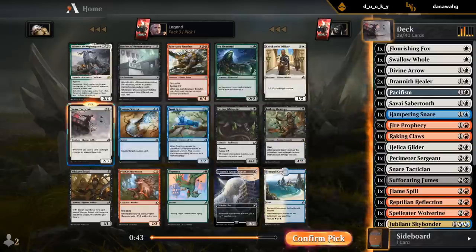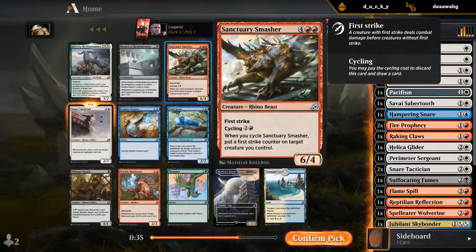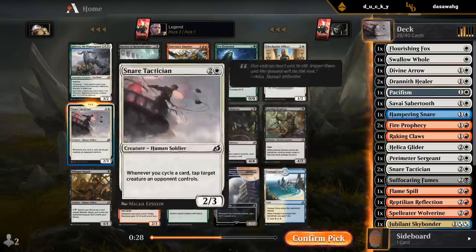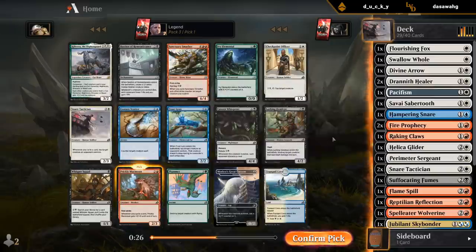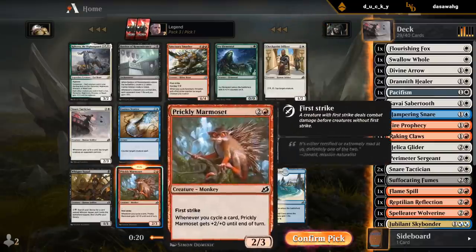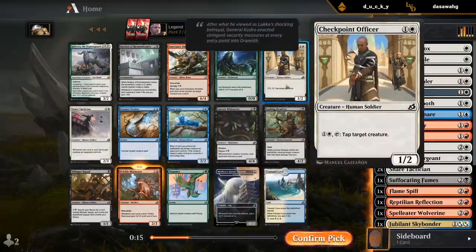This is probably just another Snare Tactician. Don't think we satisfy the Kahira companion condition. Smasher would be okay but it's three mana to cycle, which is pricey. Marmoset would be good too. Not sure which I prefer between Marmoset and Tactician — white seemed super open, so the Tactician might even wheel. We can take Marmoset and hope to wheel Tactician or at the very least an Officer.